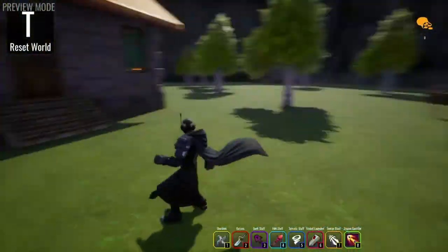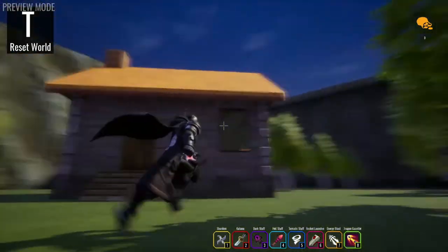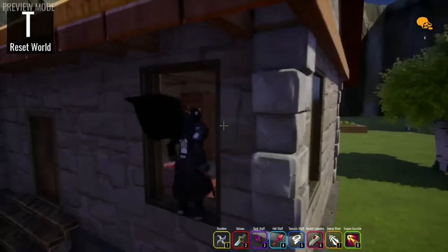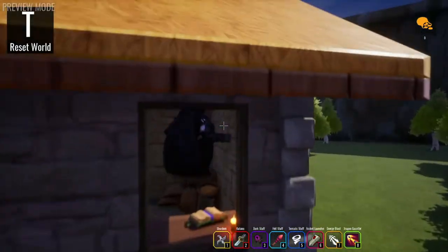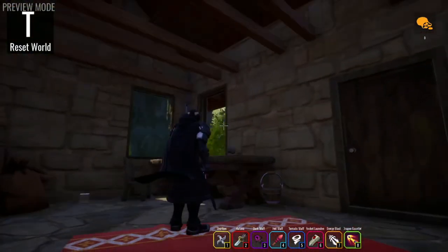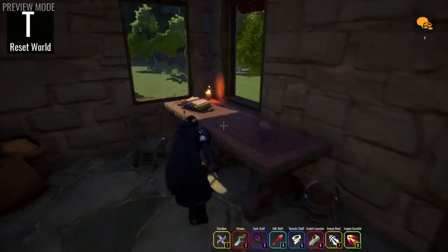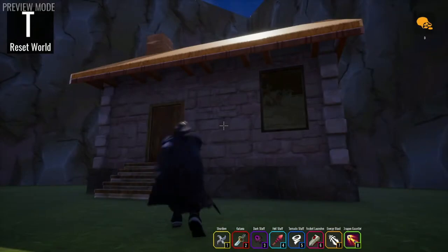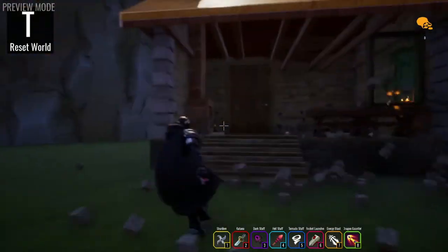As you can see, it looks like a pretty basic world, but what makes this one so much different from all the others in Core is that every object inside of here is destructible. It can be destroyed instantaneously, and then you can come right on through. Of course I was trying to demonstrate that by jumping through the window I just broke, but I can't jump to save my life. So everything is destructible — everything can be destroyed whenever you want.